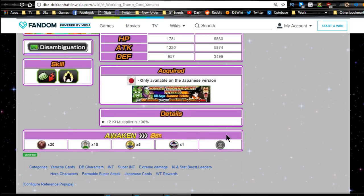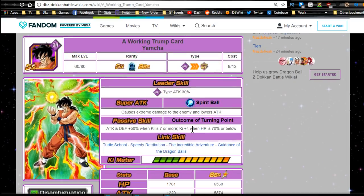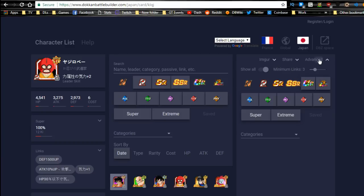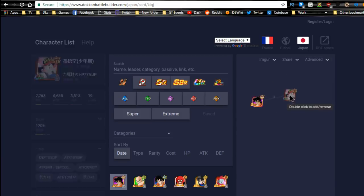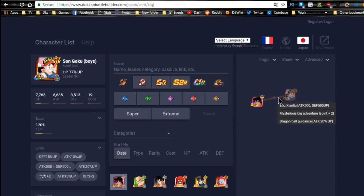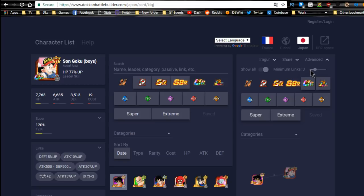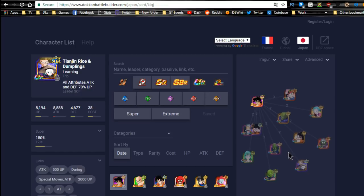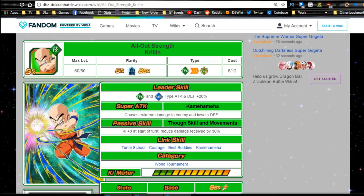Yamcha's look has never really changed — I feel like they should have aged him in Dragon Ball Super. Stats: 12 Ki multiplier of 130. He gets the Awakening, which is fun. Yamchas are always fun to pick on. For best linking buddies, the Arale Goku is here for three or more link skills. Dropping to two links, you get basically all the Dragon Ball saga guys linking with him through those two link skills.